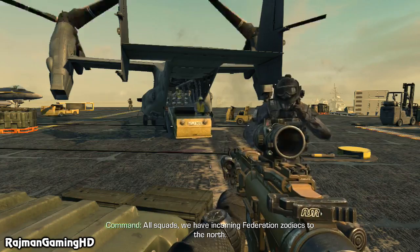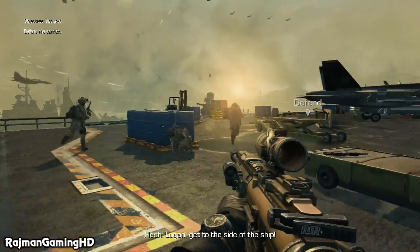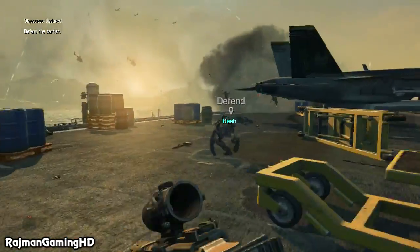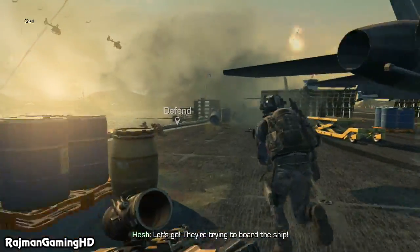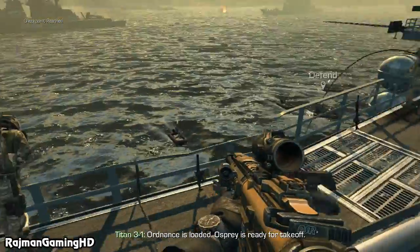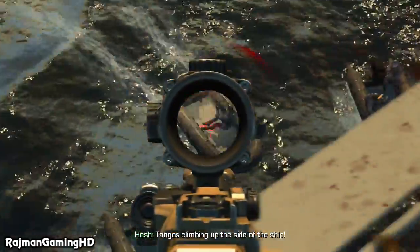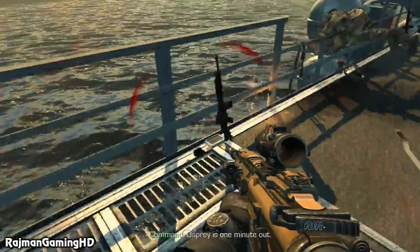All squads, we have incoming Federation Zodiacs to the north! Logan, get to the side of the ship! Let's go — they're trying to board the ship! Take out the Zodiacs! Osprey's ready to take off! Tango's climbing to the side of the ship! Osprey has ordered it out!